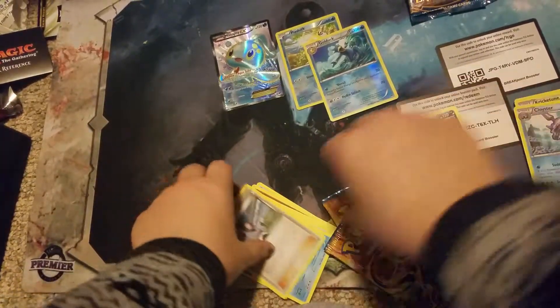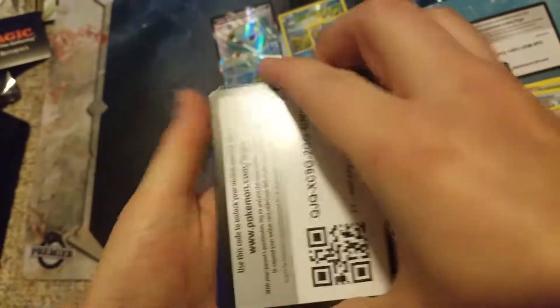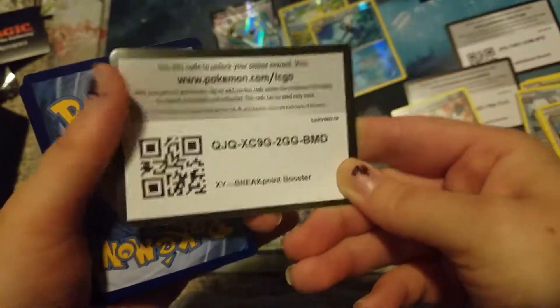Our rare is Pangoro. At least Psyduck and Golduck can have a life together. Alright, two more packs to go.